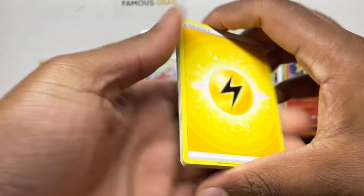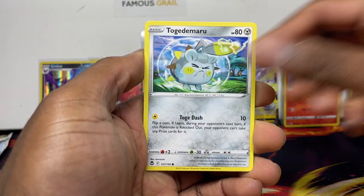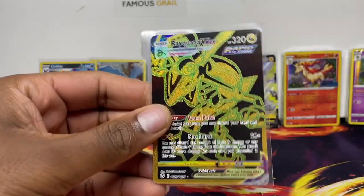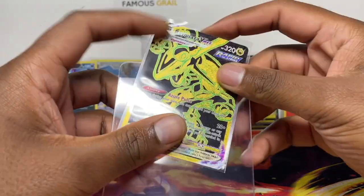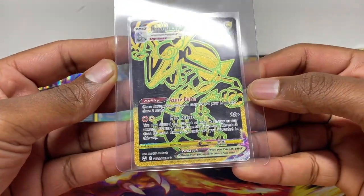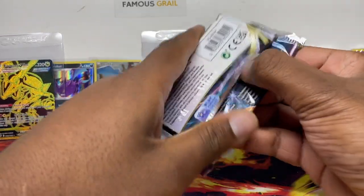Spinarak, Pikachu, Noibat — told you this is a box and a half. Rayquaza V-Max — this is the trainer gallery one I was talking about! I love Rayquaza from the Emerald days, so this is a must for my collection. Black and gold Rayquaza V-Max trainer gallery. Very, very nice — we'll take that. The extra packs are hitting every single pack so far.